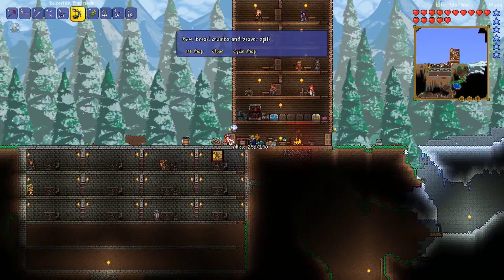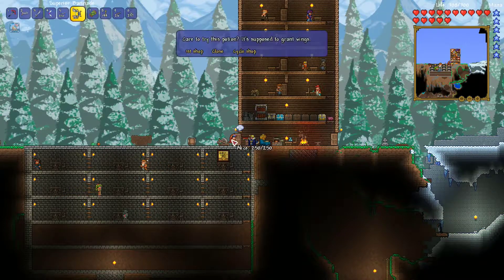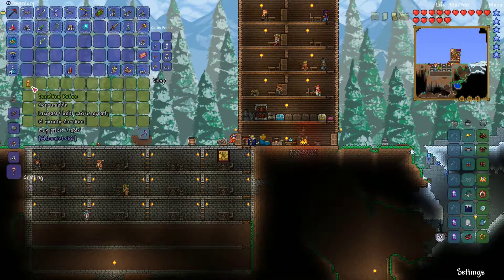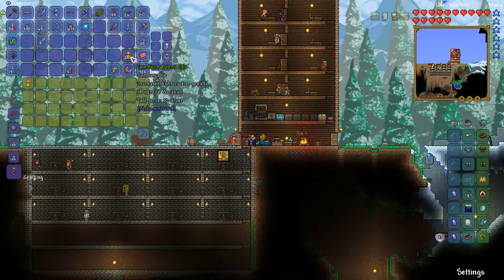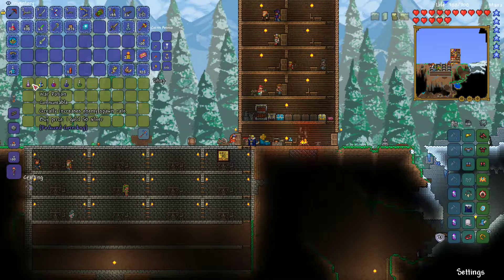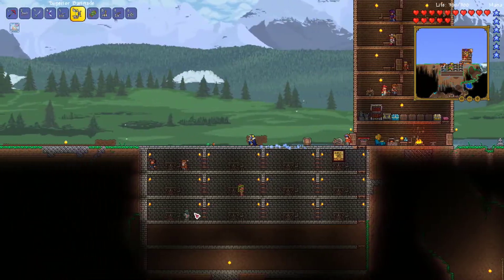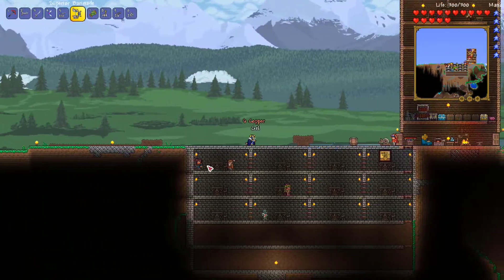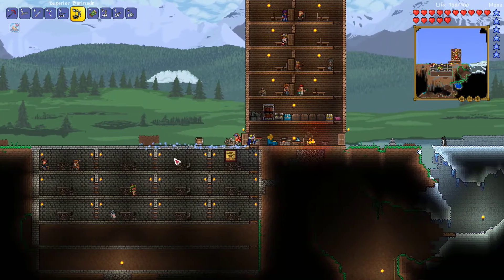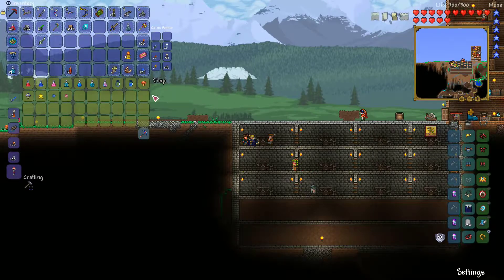Off camera I worked on the base — we actually have some NPCs now. We got one that sells me potions, a second shop with sunshine potions which I'm going to buy some of, and a third shop with enemy spawn rate changes and gender change options. There's also another dude down here who's just a regular old vendor.